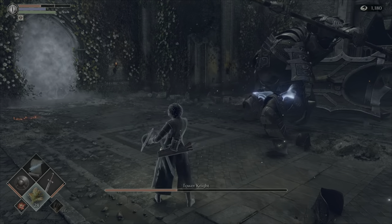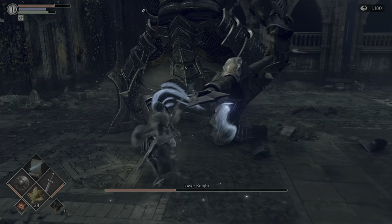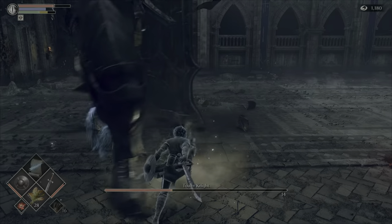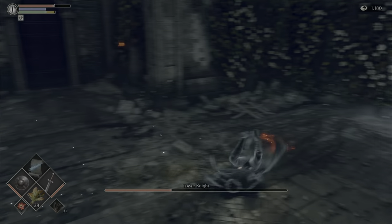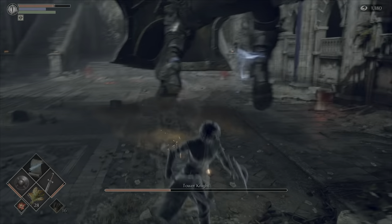You've probably noticed that I'm going for the physical attacks here instead of the magic, even though I did come with a magic build. That is because I think this guy has kind of a high resistance to magic, or it takes kind of long to get the shots off, so you're better off for the DPS — for the damage in quick succession — to just run up and hit him.